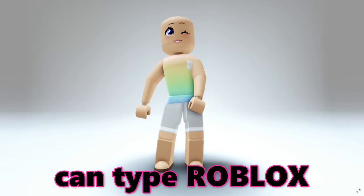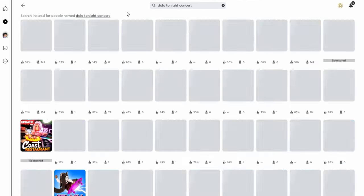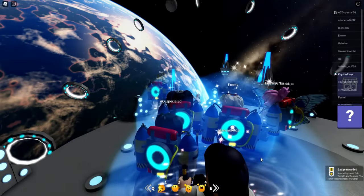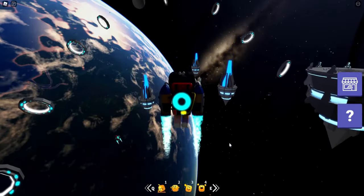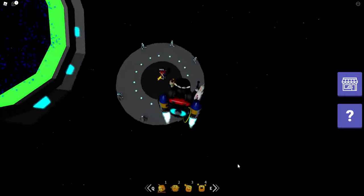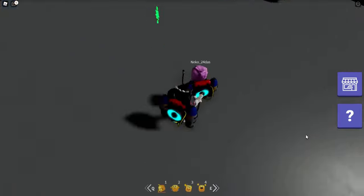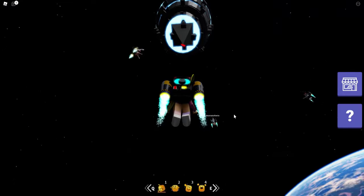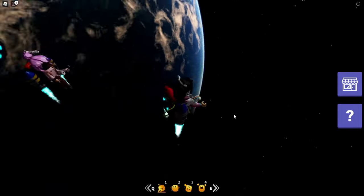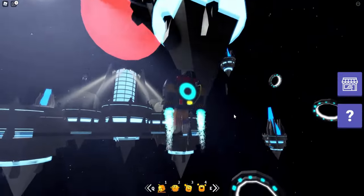Hey besties, let's go ahead and join this game. Once we get in here, we're going to want to fly around to get all five of the eye symbols. The first one is down here on the platform, the second one is here on top of the building, and the third one is actually under one of these floating pillars — just go underneath to grab the red eye.